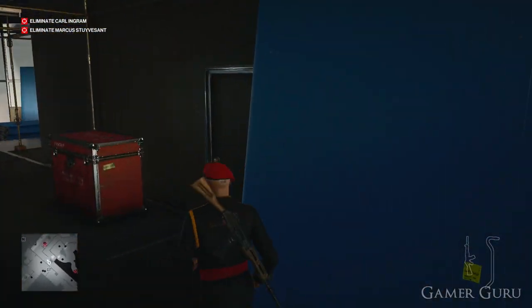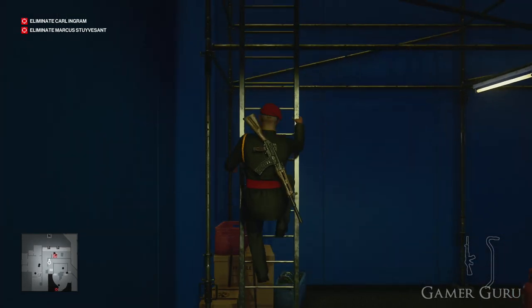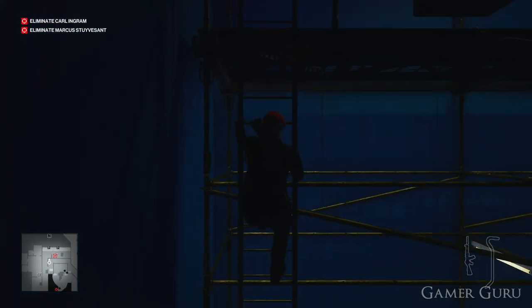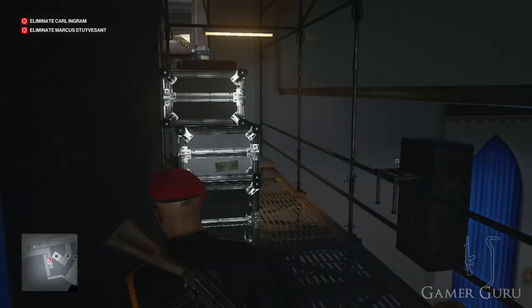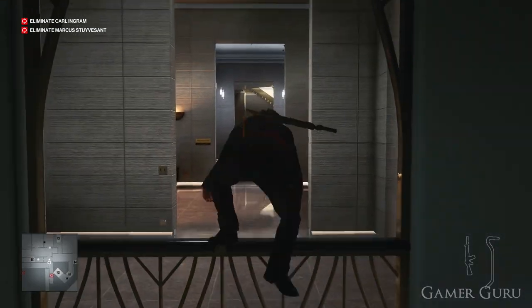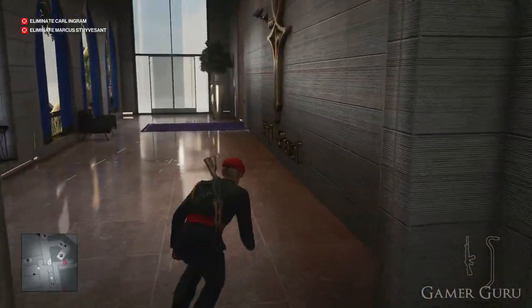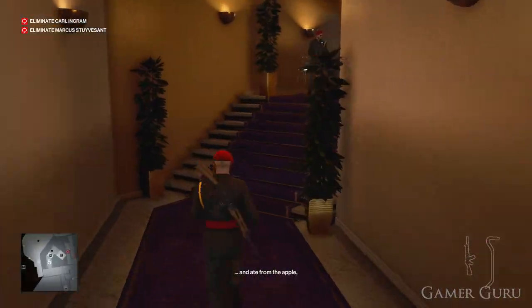From the corridor we can simply climb back up through the balcony the same way we went before. This time instead of turning left we want to go right towards the helipad, and here we want to climb up until we get to the fourth floor of the penthouse.